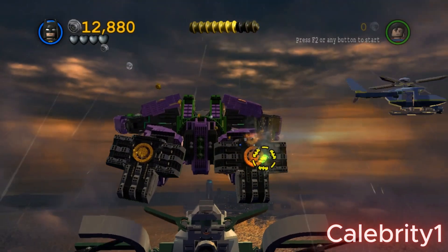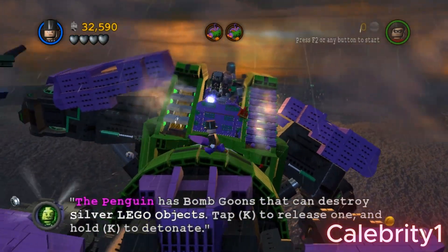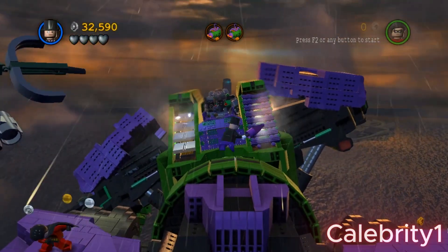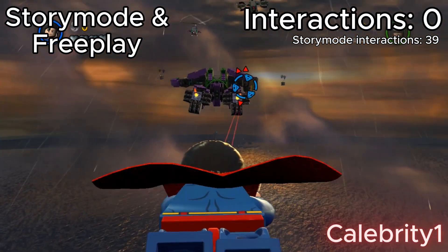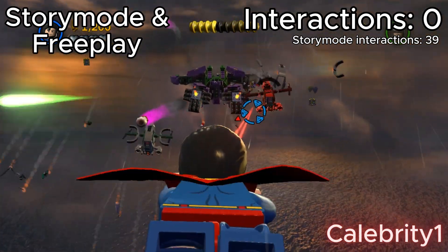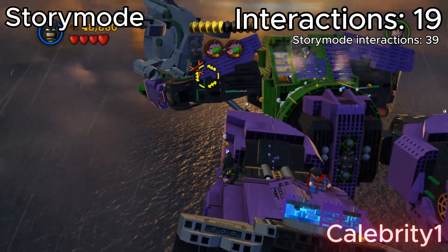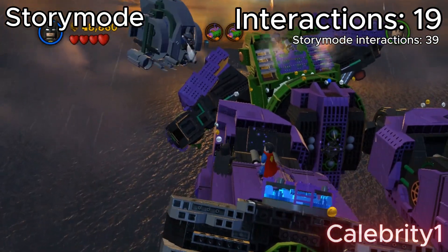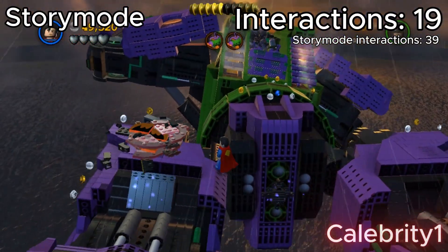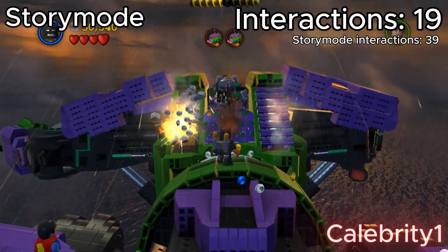I counted 39 different interactions on free play — and spoiler alert, free play was much harder than story mode, which is usually the other way around, but not today. I counted more interactions in this part, just like I did last time with the plane to Metropolis. 19 interaction points. In story mode it's not going to be so much different as it is in free play, but it's still difficult in free play because you got to destroy that helicopter thing, build that, make a suit, wear the suit, and then shoot those silver things right there.